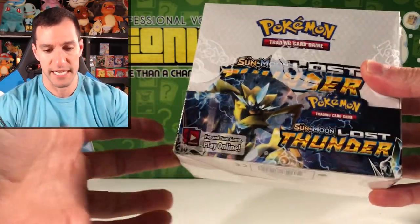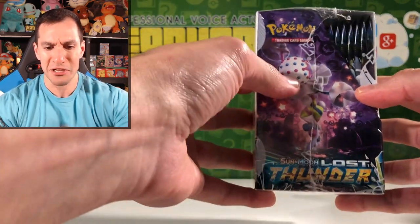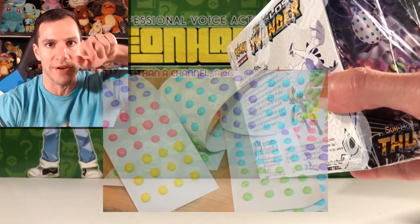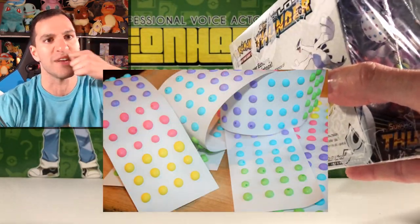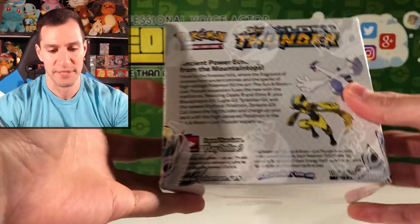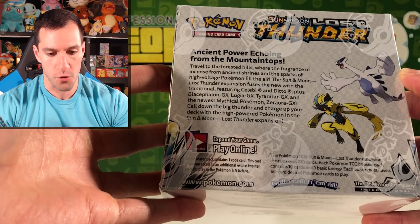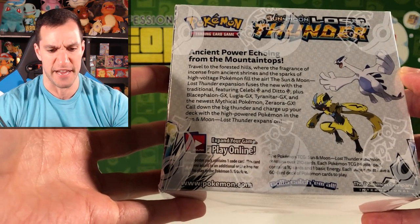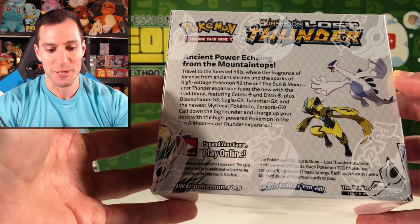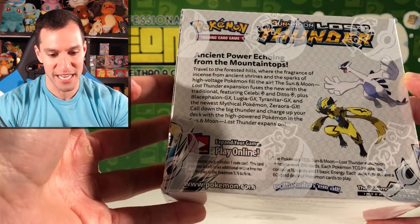Here is the box — because I know a lot of y'all are just looking at the box itself, including that little thing that looks like the candy you used to eat when you were younger. Blacephalon would be that same type of candy. Here's the back of the box: 'Travel to the forested hills with the fragrance of incense from ancient shrines.' It has a Ditto Prism Star, Celebi Prism Star, the GX Blacephalon, Tyranitar, Zero Aura.